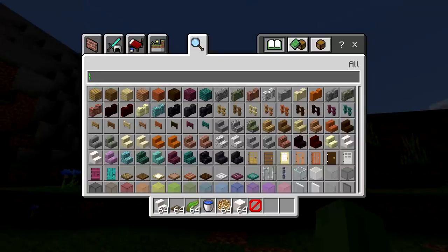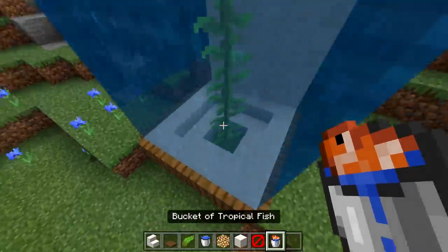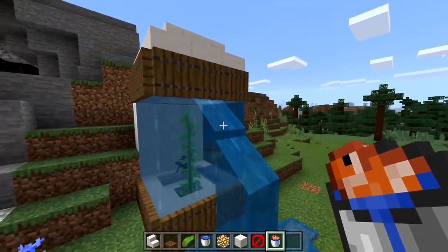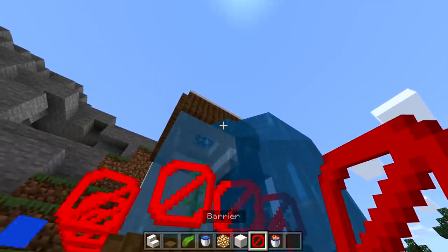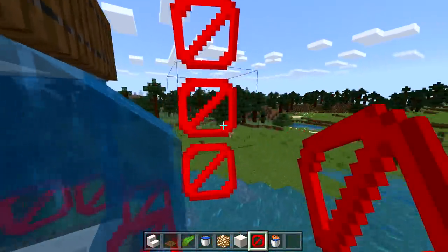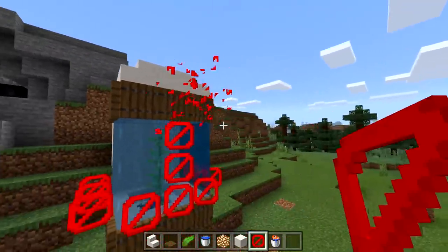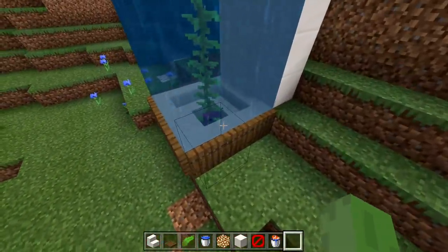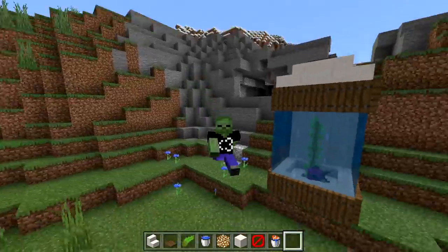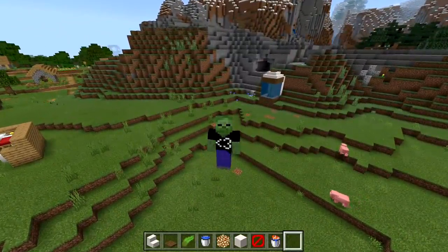We'll put a tropical fish in here — just chill in there. There we go, fish living in there forever. Good luck! All right, let's move on to the next TikTok hack and kind of forget that one didn't work out quite as we anticipated.